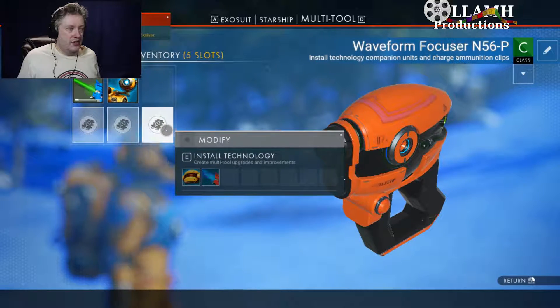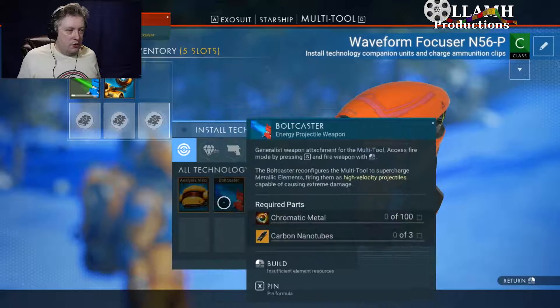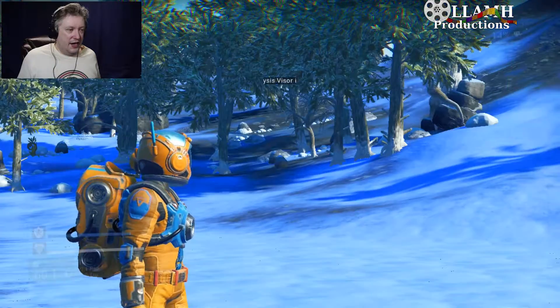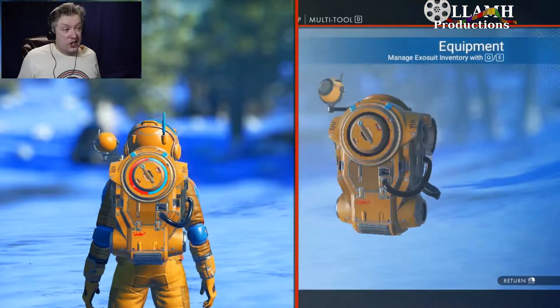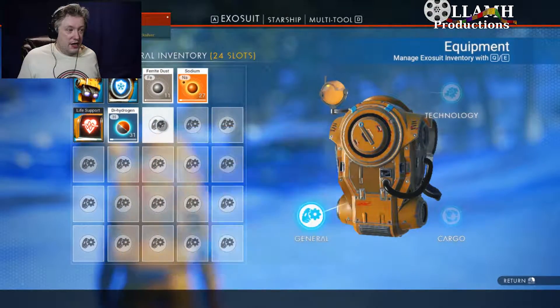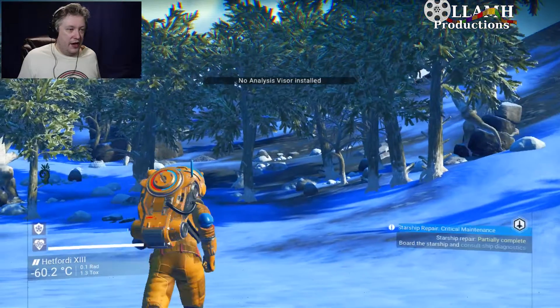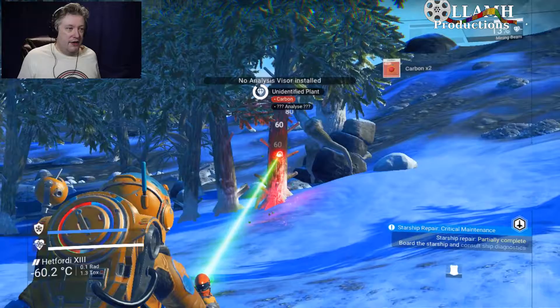We do have stuff we can install here. For the analysis visor we need one carbon nanotube, which is good. We need 50 carbon for that - thankfully we have plenty of trees around.